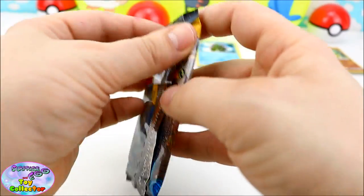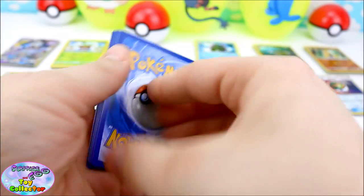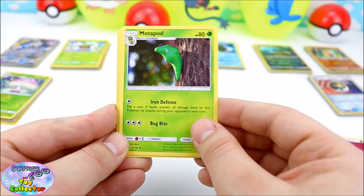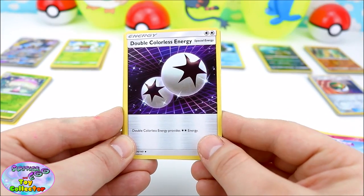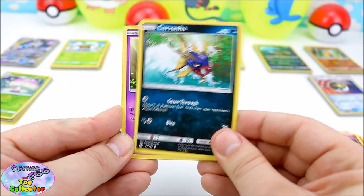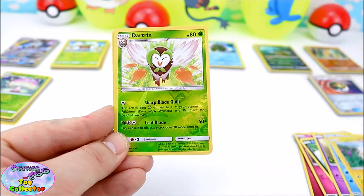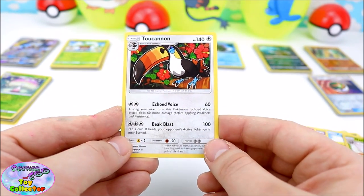Let's see what's inside this pack! We have another Energy Card, a Metapod, a Gramble, a Double Course Energy Card, a Snubble, a Kavana, a Zubat, a Popplio, a Tojimaru. We have a Reverse Shiny Dartrix and we also have a Toe Cannon!